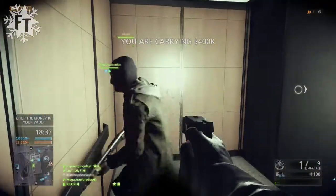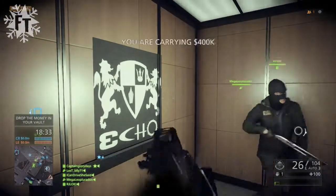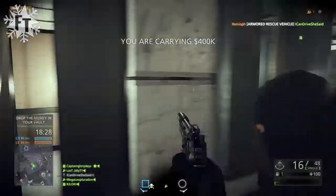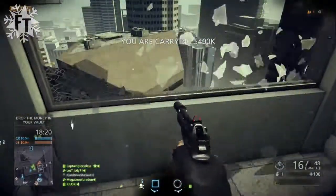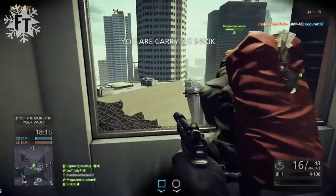You can grab a hundred K at a time. You'll see my clansman RJ Loki teaching me something — huge shout out to him. He spray paints the wall, and I'm like, what's going on? But when you touch the touchpad on the PS4, you can go up to a wall and spray paint your clan emblem on it. That's pretty awesome.